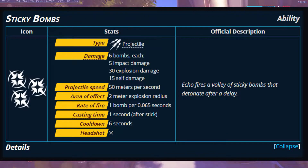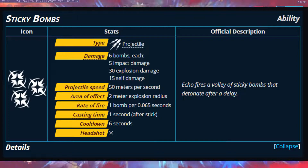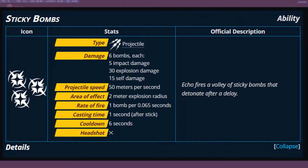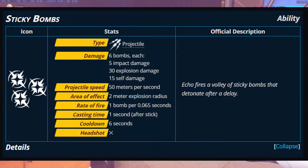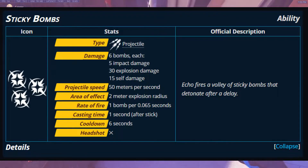The Sticky Bombs are also a projectile and one of your abilities. You have six bombs — they all shoot out at once — with 5 impact damage and 30 explosion damage, with a 2-meter explosion radius. They travel at 50 meters per second on a 6-second cooldown. You can't headshot with them, but if you land every single one on a target it will absolutely delete them, though they are really hard to land, mostly when you're up in the sky.